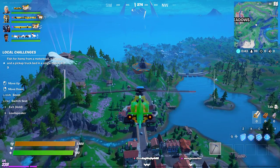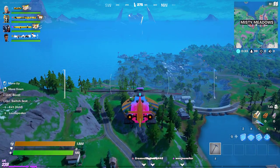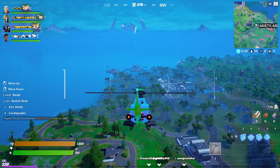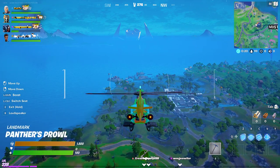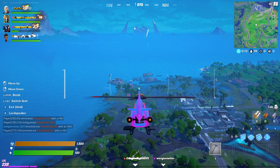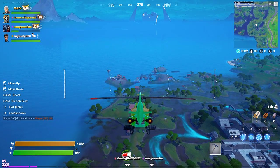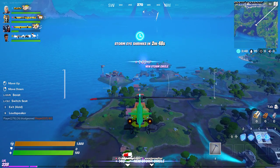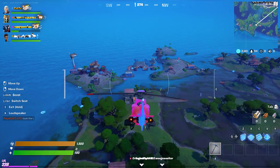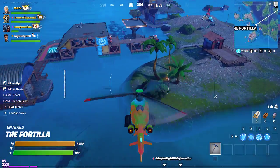I've sped this up to about twice the speed so we can see the whole thing. I picked up a chopper back out on the mountain and I'm heading down here towards the Fortilla where I know there are some fishing rods. I know there's also a bolt nearby because we're going to need that. We're going to come down here, get the fishing rod, go to the boat nearby, fish from the boat, then the helicopter, and then we need to go find a pickup truck.